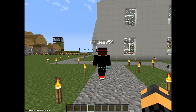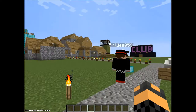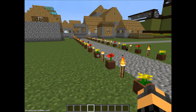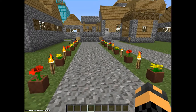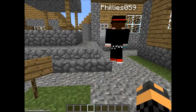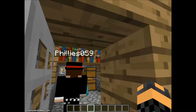Whose house are we starting with? Let's start with the first house we come closest to - I'm pretty sure that's Nathan's. Yep, Nathan's house is right around here, right there it is.